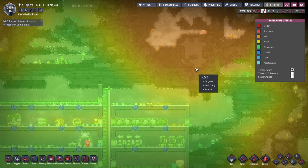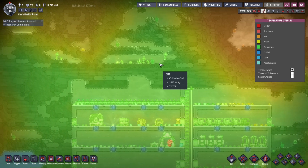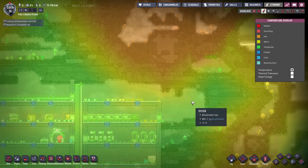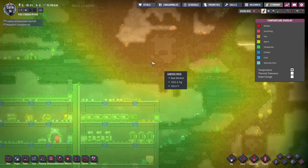The way temperature works is it will slowly travel through certain substances. These rocks are relatively heat absorbent, meaning it takes the temperature a while to make it through. Some can be so heat absorbent that they won't permit the temperature to change, but we can anticipate it's going to get pretty hot over here.